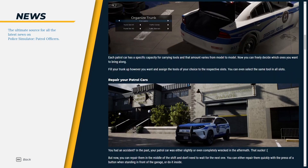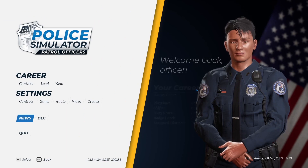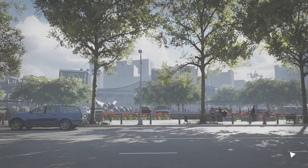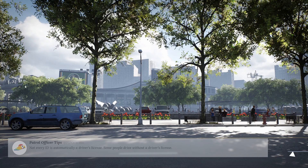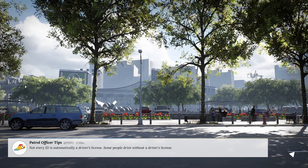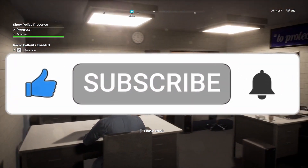That's it for the Garage update. We're promised parking lot and trunk management and better car control, so there's only one way to find out if this is true — dive straight into a shift. We'll see you on the beat in the next video. Don't forget to like and subscribe for more Police Simulator videos, including our first shift with the Garage update. We shall see you again shortly. Bye!